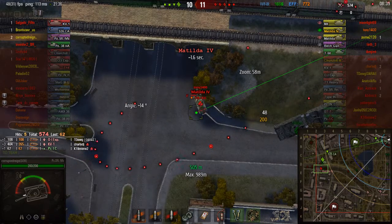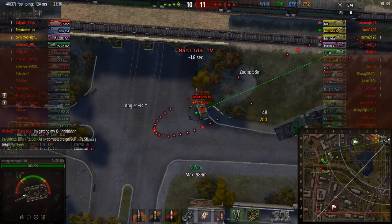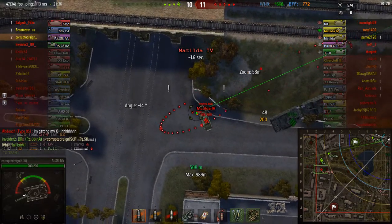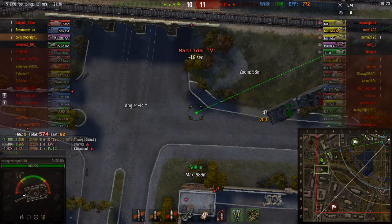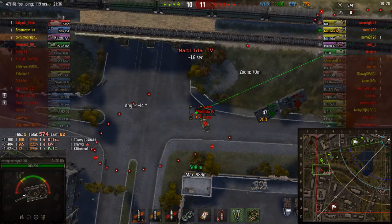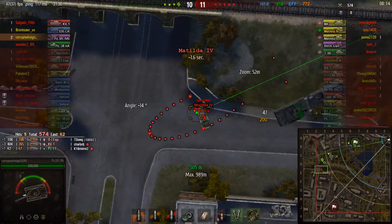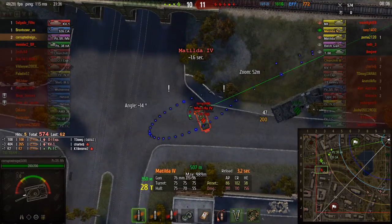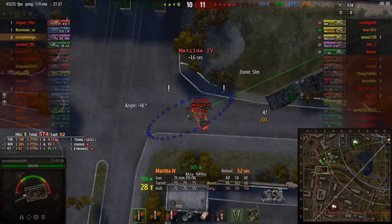Wrong prediction — even if he went further back, maybe the splash damage might catch him. I can always try again later. Wait for the circle to go green — that means I'm reloaded. I shoot again. Way off.